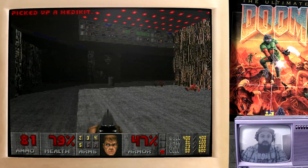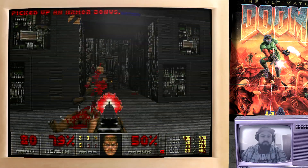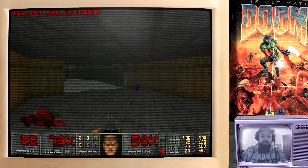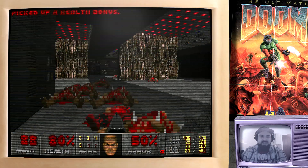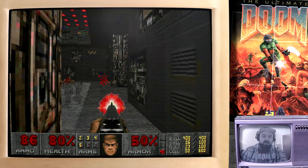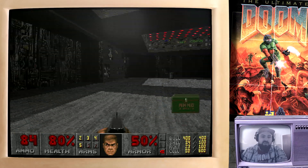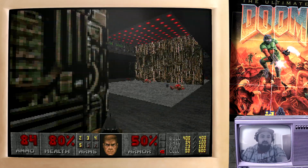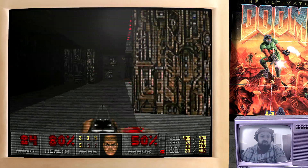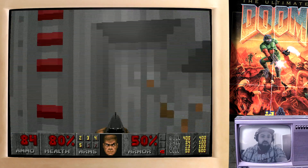We'll then just go around and grab the health power dots that we can find. By this time the door should have opened back up again — I think it's set to a specific time, like 30 seconds or something like that. You've got to wait for the door to reopen. Anyway, we now have the red key and we can make our way out of here and go to the red door. The red door is over here.